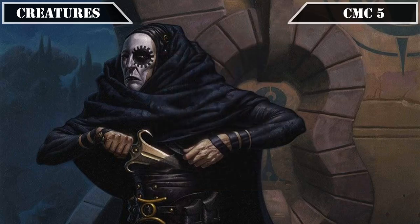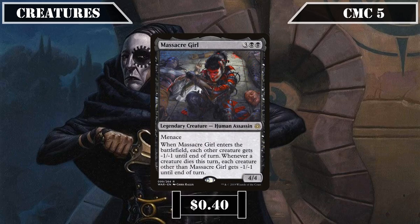And finally, reaching the CMC 5 slot, we have our last assassin and creature with Massacre Girl, a 4/4 with Menace that, when she ETBs, has all other creatures lose -1/-1 until end of turn, repeating the process every time another creature dies that turn, providing us with an in-tribe means to wipe the board that bypasses destruction protection, which also leaves us with a 4/4 body after the massacre is over.